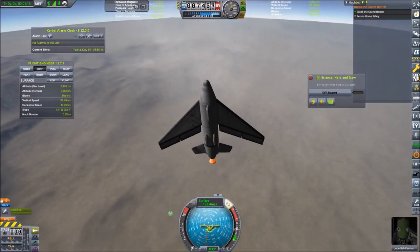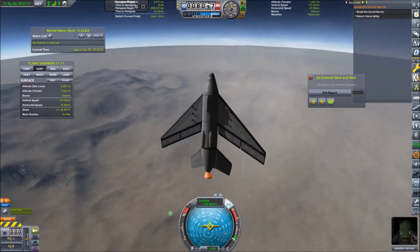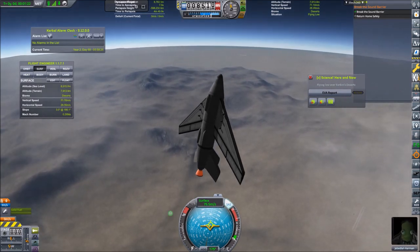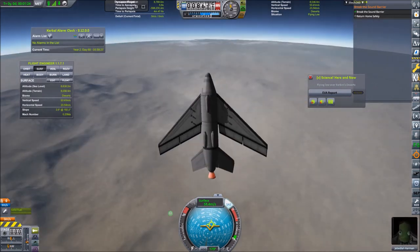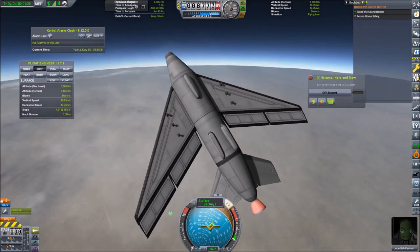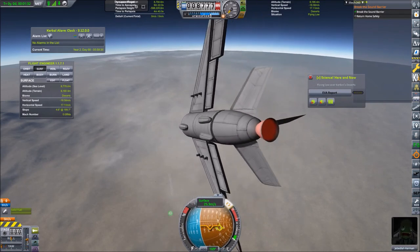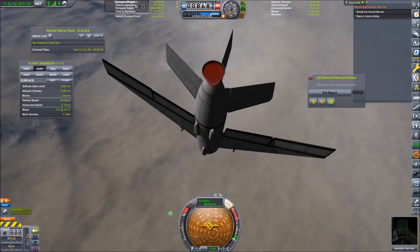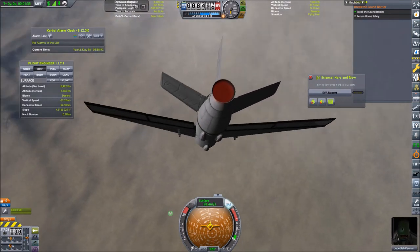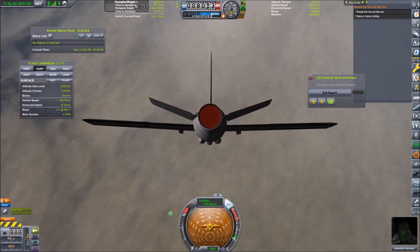Let's do an Immelmann turn. Perhaps we could even fly to the old desert temple that is somewhere over there, but then the recovery is going to be expensive — whereas we get a full refund if we land at the desert runway. But we can do a low pass, flying low and fast.